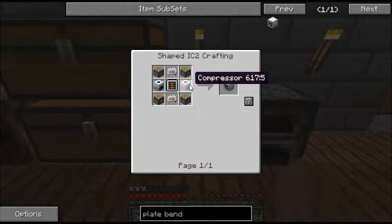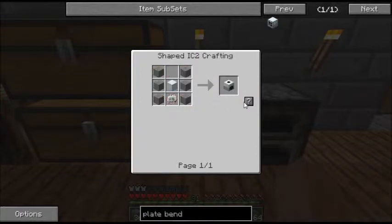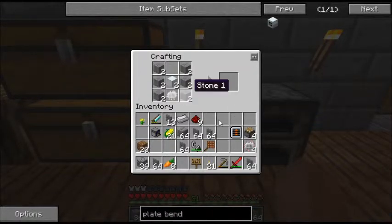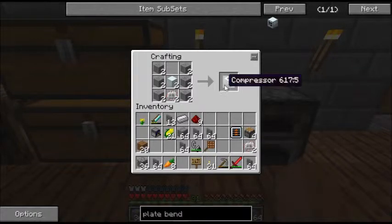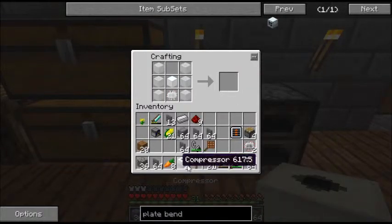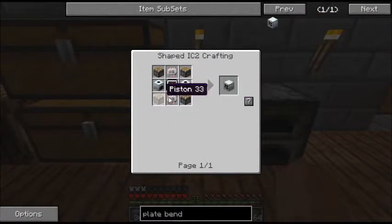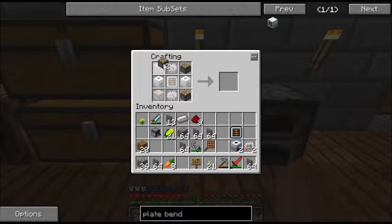Now let's go ahead and make our compressors for this formula. So we're going to click compressor and hit the little question mark, and we're going to make two. So I'm going to put two into every slot, put my two electronic circuits there, and we've got two compressors. So for the final part, we're just going to put it all together — two compressors, a conveyor belt, two electronic circuits, and the four pistons. Four pistons, two compressors, and a conveyor belt. And there we go — we have our plate bending machine.